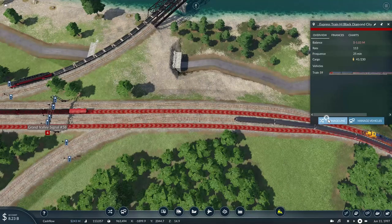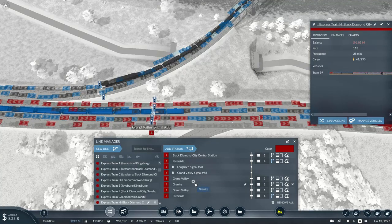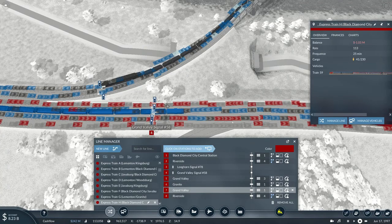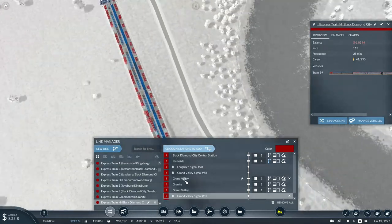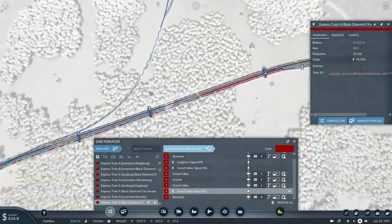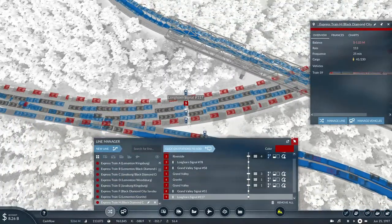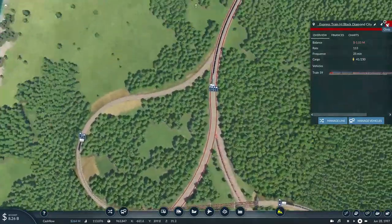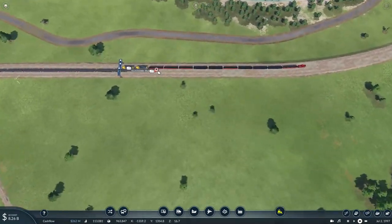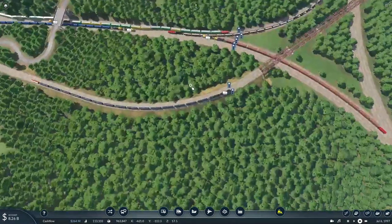Maybe I can fix it by getting the train to go from Grand Valley signal, then Granite, and then going back the same way out of Granite from Grand Valley but on this route instead. I think I've fixed the problem by adding a signal here. Yeah, that was the problem — I just didn't put the signals in the correct order for the ALCO PA to go through. With the junction cleared up again, hopefully my trains will be able to get back on schedule.